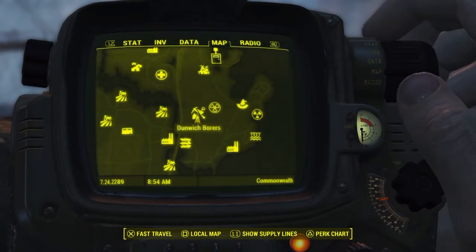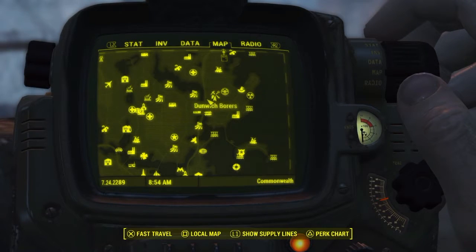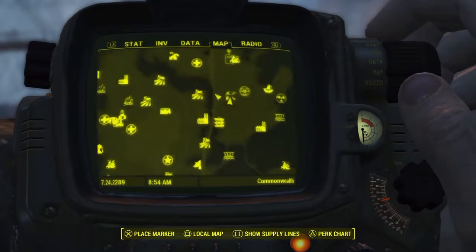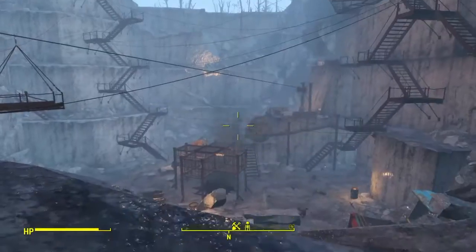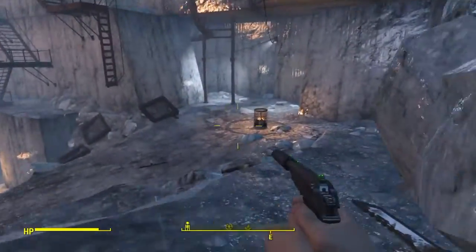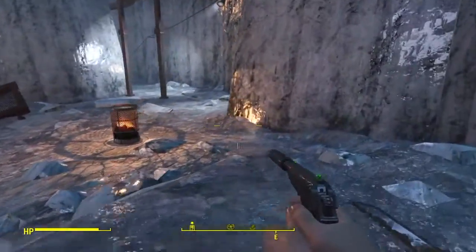We are inside the Dunwich Boars right now. Let's just zoom out a little bit. Let me give you an idea of where we are in the Commonwealth. So this is where we're at right now. I've already killed the people here, so there's nobody shooting me right now. Otherwise, there'd be a lot of raiders shooting at me.